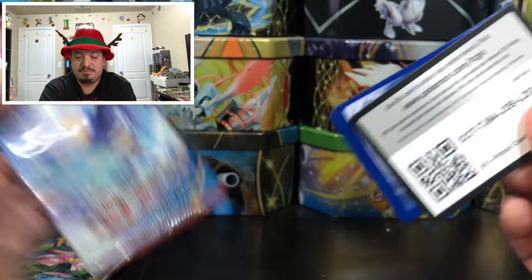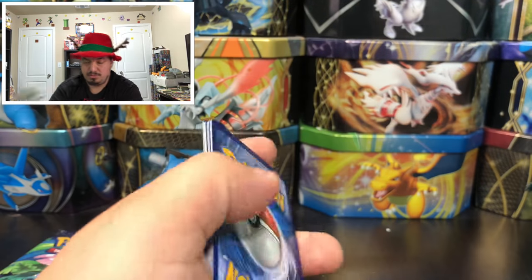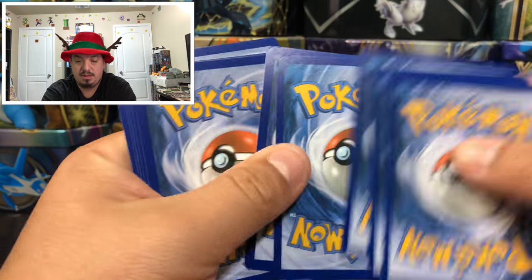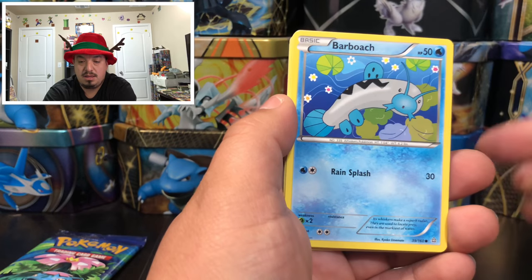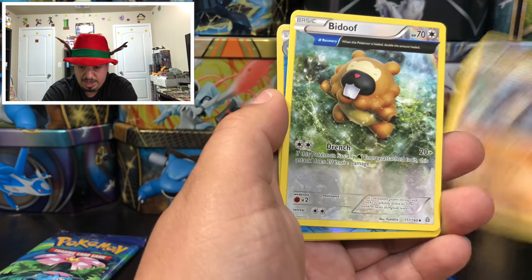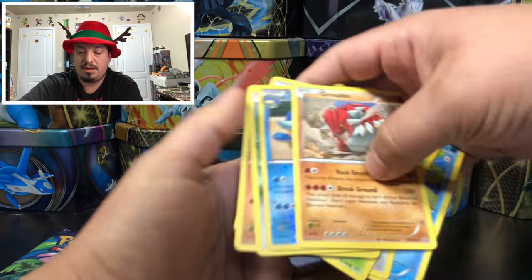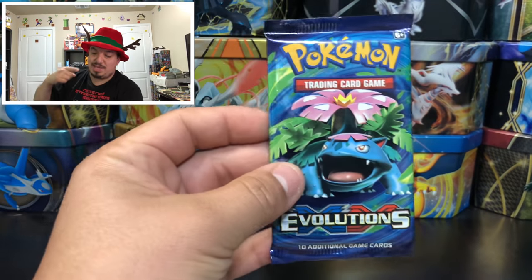Last Primal Clash with Primal Kyogre on the front. We have Hippopotas, Barboach, Probopass, a right-on Beedrill — reverse hollow — and Growlithe — rare non-holographic card.